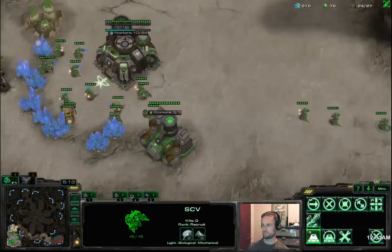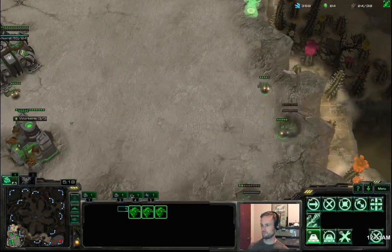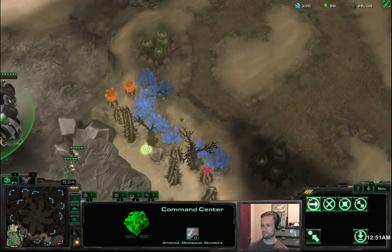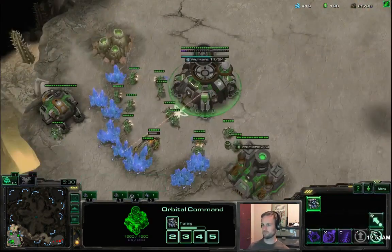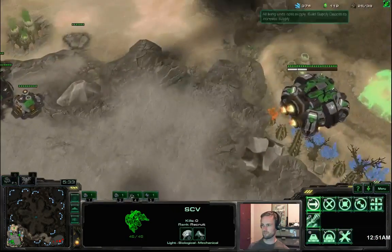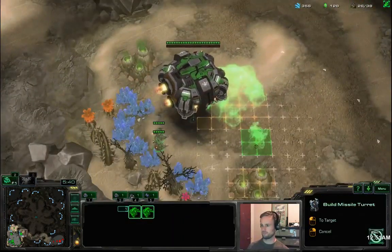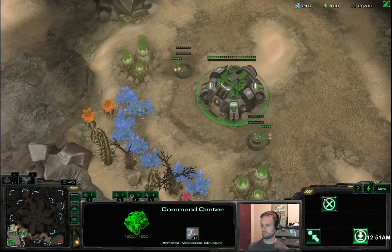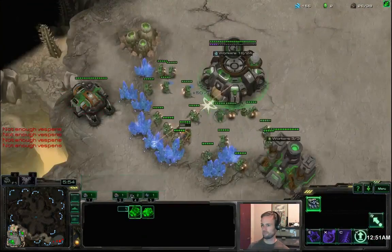We need two turrets at our third for this ring, so we're actually going to transport two of them over there. Just in case he's got something sitting outside my main base, I don't want him to see the third ahead of time. Not that he could kill the third at this point — it would still turn into a planetary in time — but he could kill the SCVs, which means the missile turrets won't get up, and a fast banshee could all of a sudden become a huge harassment threat.